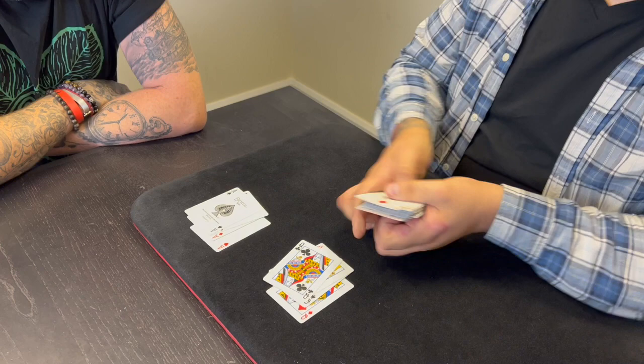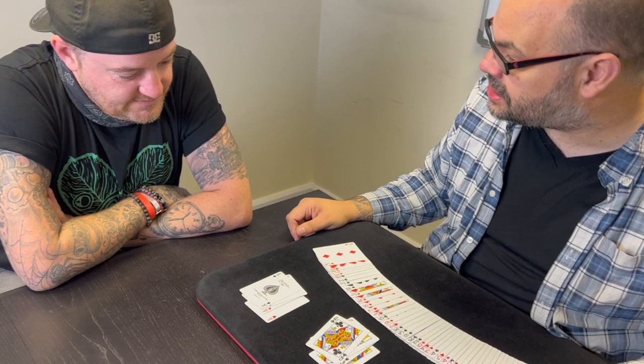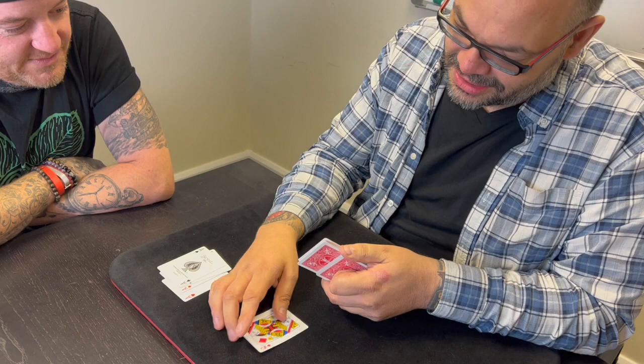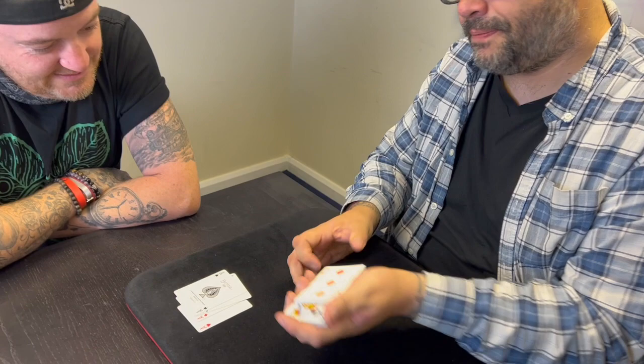This is a trick with queens and aces. The question I have for you is: what would you like the magic to happen with — the queens or the aces? Should we go with queens? They don't get as much credit as the aces, do they? Unfortunately, the magic part involves putting them in the middle of the deck, so now we're just burying them. That's just the way it is. Irony.